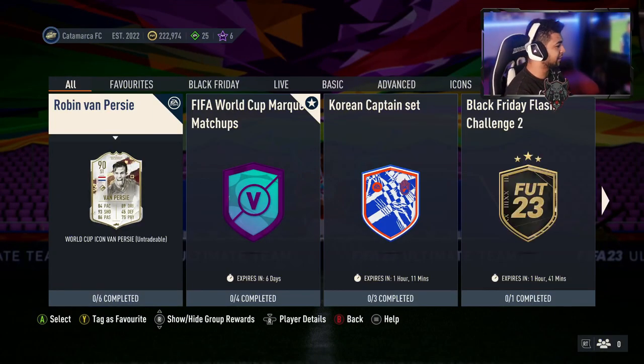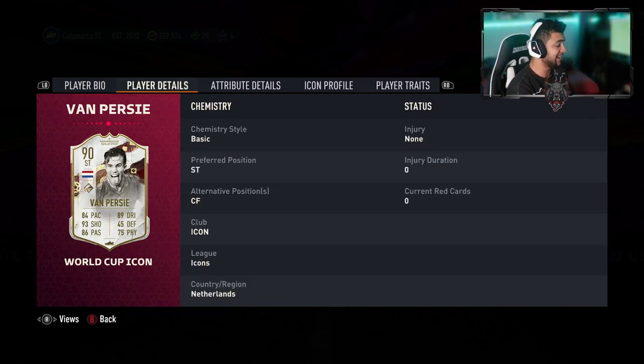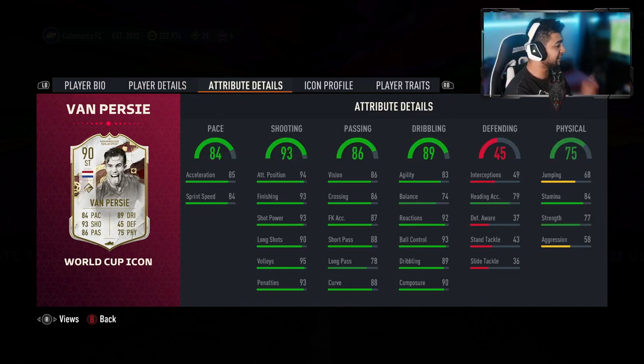Welcome back to the video. As you guys can see, Robin van Persie — World Cup Icon Robin van Persie — is in the game. There are six segments to this SBC. Going through the card first: he's high/low, four-star four-star, he's 90-rated. He cannot play center forward. Acceleration split, pace 85/84, finishing 93, attacking positioning 94, agility 83, balance 74.